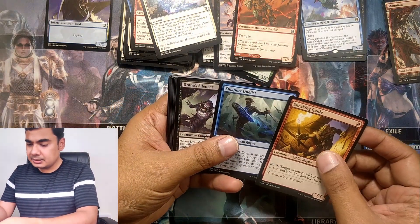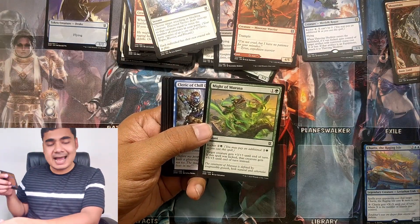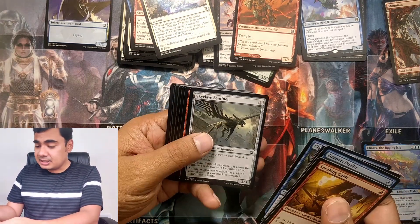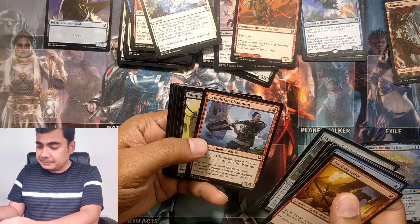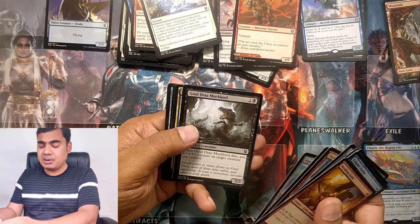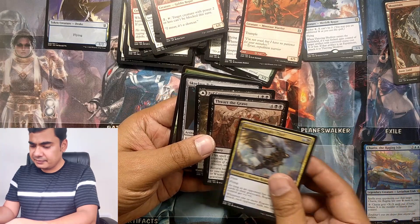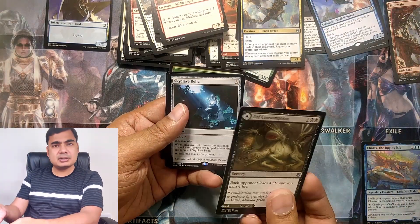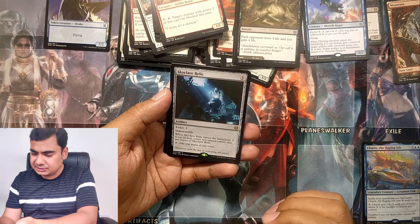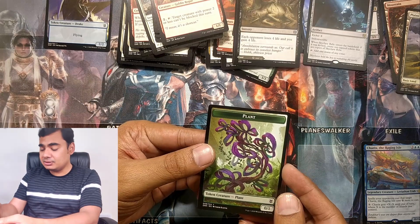Moving on. Sneaking Guide, Zulaport Duelist, Runner Silencer, Might of Murasa — another instant with kicker, giving one of your creatures +5/+5 until end of turn if kicked. Skyclave Sentinel, Expedition Champion, Ghoul Draws Makhlod. And we have the uncommon Human Rogue creature, Thwart the Grave. So we have one dual-faced card in each booster. And we have Skyclave Relic, which is a rare — this is good. And we have a Planes card and a 0/1 Plant token.